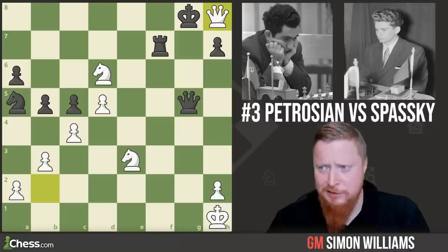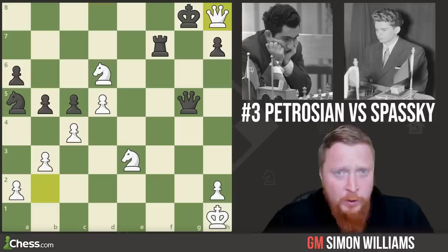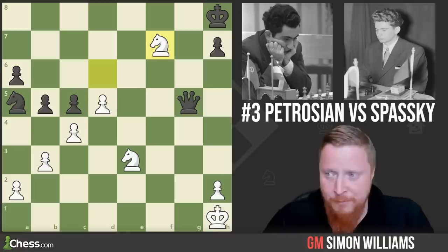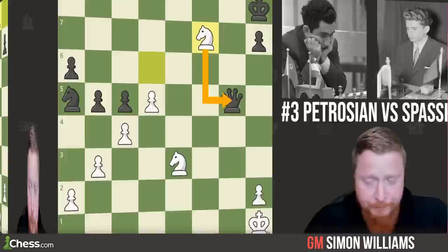The move is queen to h8 check — like throwing a thunderbolt on the board. Spassky must have been shocked had he not seen this coming. The point is that after this move, the knight becomes a merchant of havoc and can jump into f6, creating a mammoth fork. Next move, winning the queen — a piece up and the game is over. Lovely, crisp tactics from Petrosian. What a fork — a piece attacking two different targets.